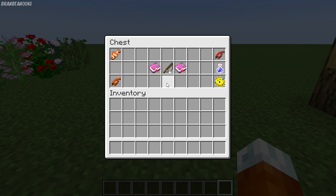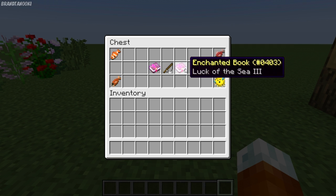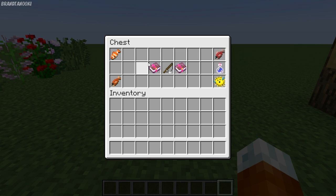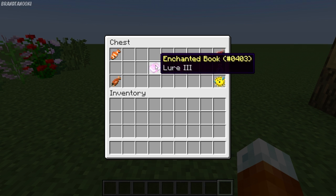They also added two new possible enchants to the game which can be put on fishing rods. You got Luck of the Sea, which increases your chances of getting something good from fishing like an enchanted book, armor, and all that good stuff. And Lure, which increases your chances of actually getting a bite.